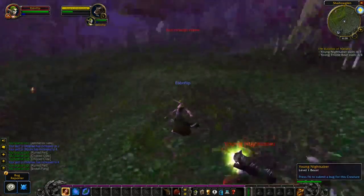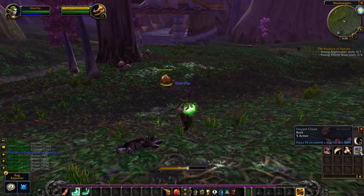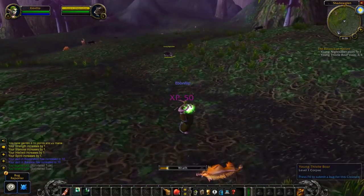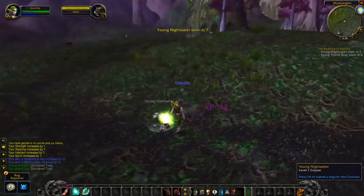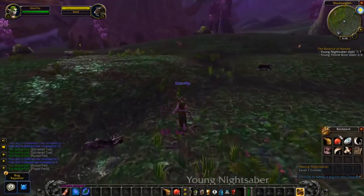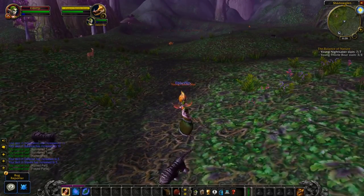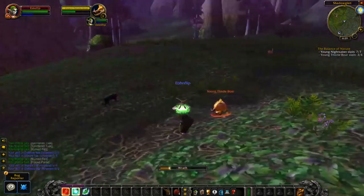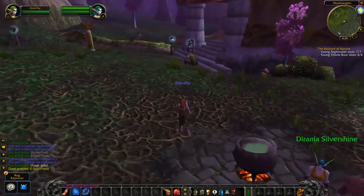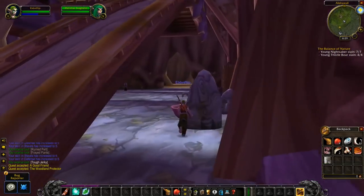We're going to talk about Molten Core. Molten Core is a level 60 raid located in Blackrock Mountain, and it is home to Ragnaros the Fire Lord. The first things on our agenda: we need to be level 60, and we need to have farmed most of our pre-BiS gear before we step into Molten Core. So make sure you get out there, do all those dungeons, get geared up, and get ready.